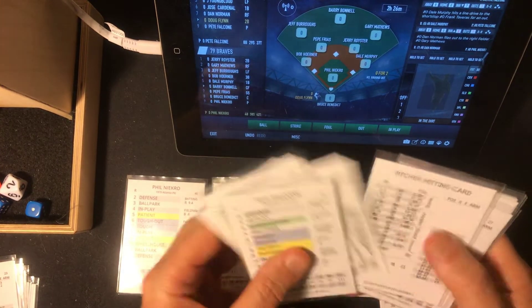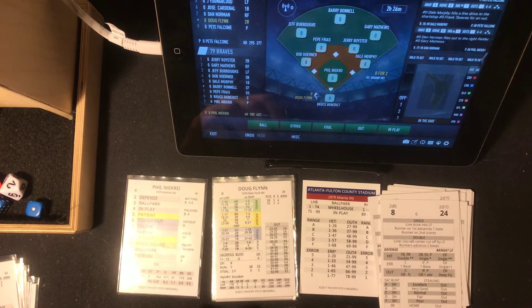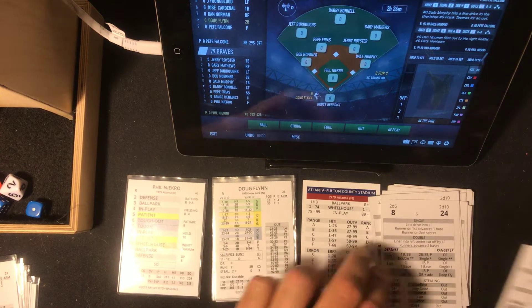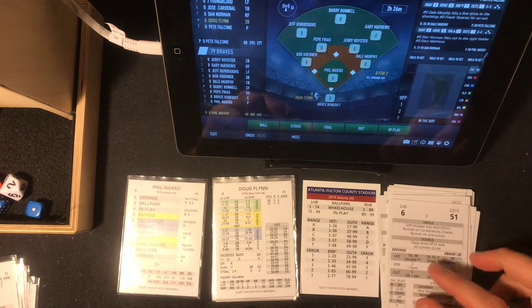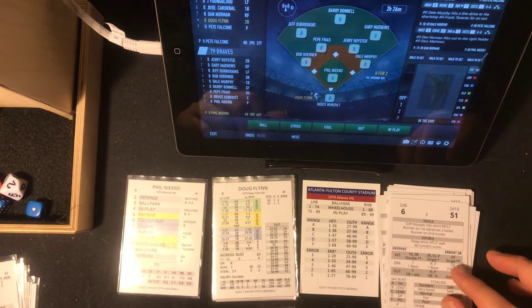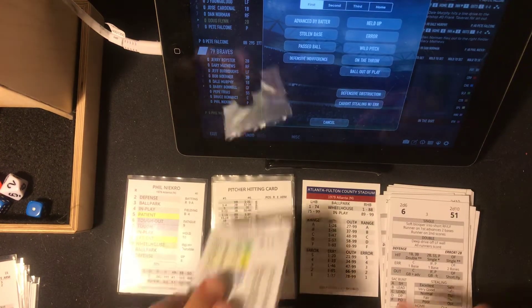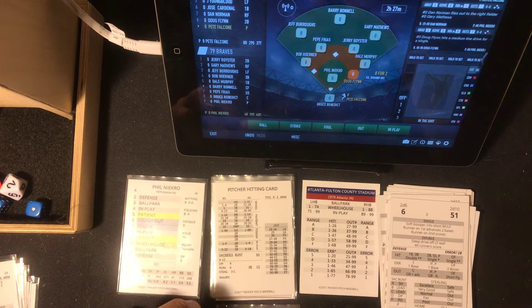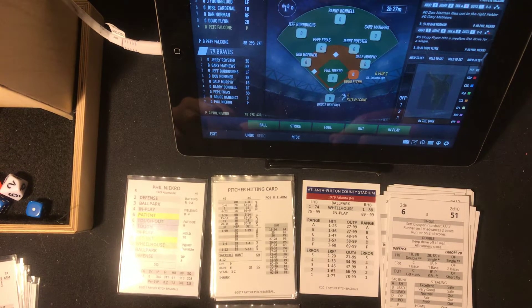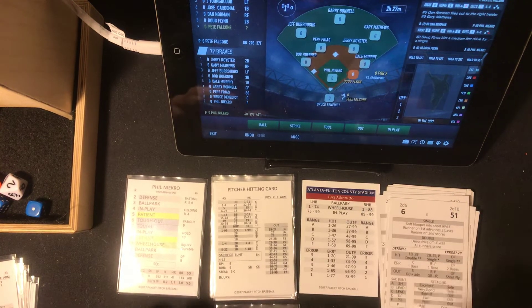So let's see who the left fielder is — Burroughs. Burroughs is known for not really having a lot of range, he's an F. So that's going to be a hit of some kind — that puts him 1-to-68, we rolled a 63, and it's a single. So that falls in there. Burroughs did not get a good jump on it. Flynn's not a threat to steal, and with one out, we're going to ask Pete Falcone to bunt. Pete Falcone is a B bunter — pretty good bunter.